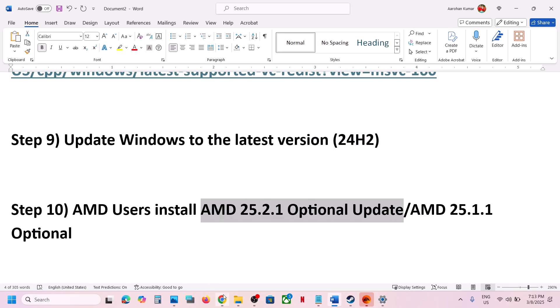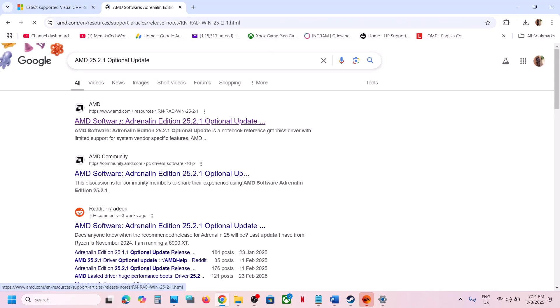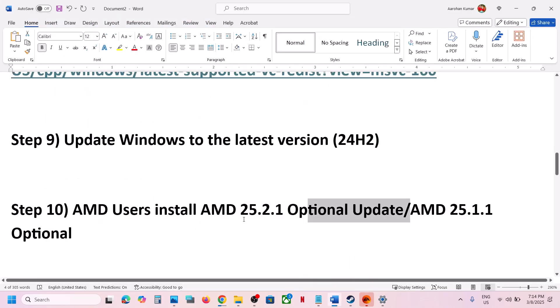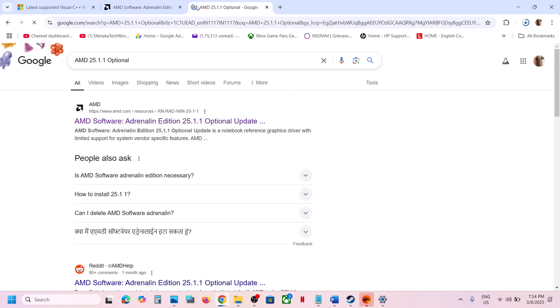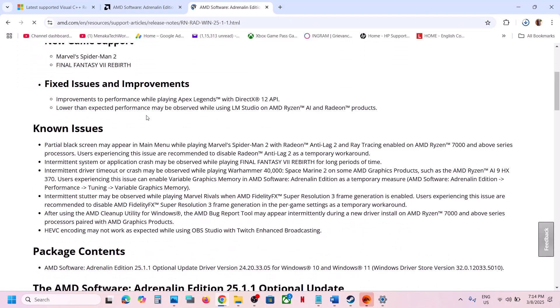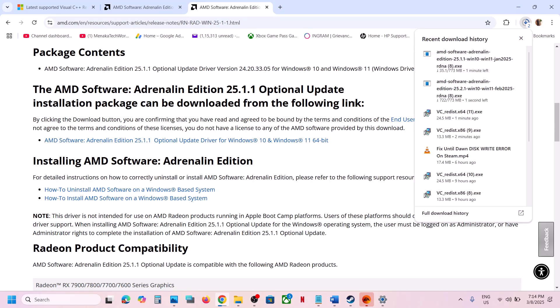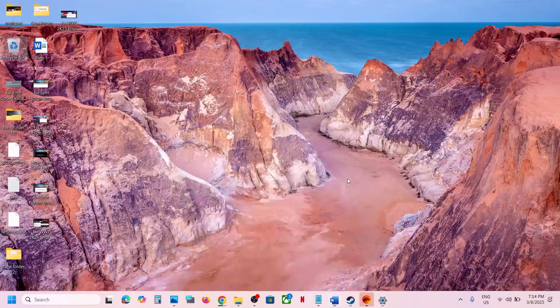AMD users can also install the AMD software update — AMD 25.2.1. Go to the AMD website, search on Google, download the file, run the exe, install it, and restart your computer, then launch the game. You can also try AMD 25.1.1 — go to the AMD website, install it, restart your computer, and check.